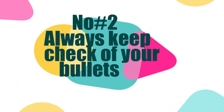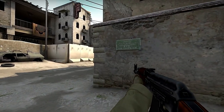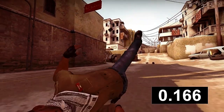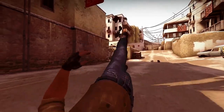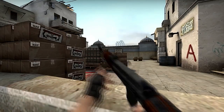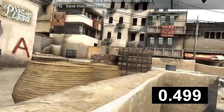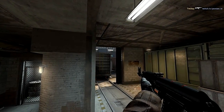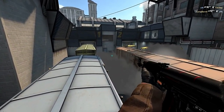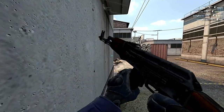Tip 2: Always Keep Check of Your Bullets. We all hate reloading, but it's a part of every shooting game. How many times have you been caught off guard while reloading and gotten killed? To reload without getting killed, always keep track of your bullets. If your bullets are running low and you know you'll need to reload during an encounter, reload at a safe place. Don't wait for the round to end. Reload whenever you're in a less vulnerable area. Also, if you encounter someone and must reload at that moment, it's always better to switch to your secondary weapon.